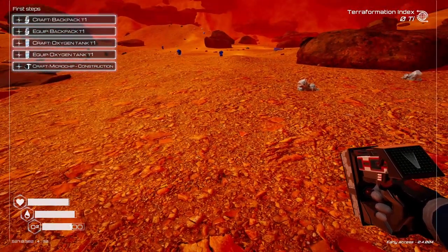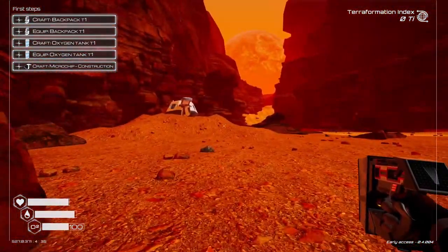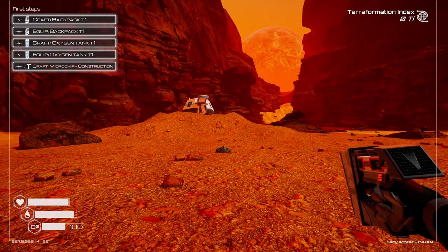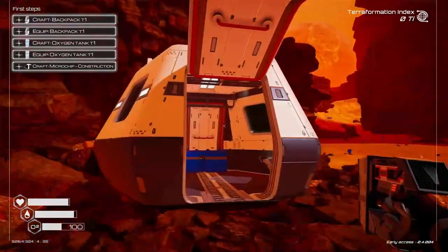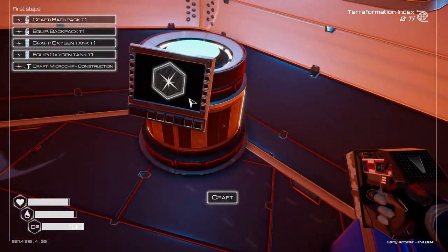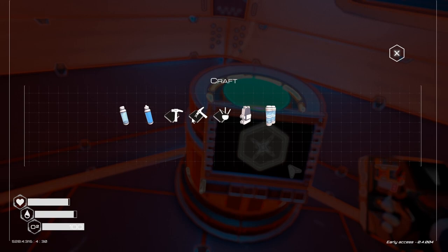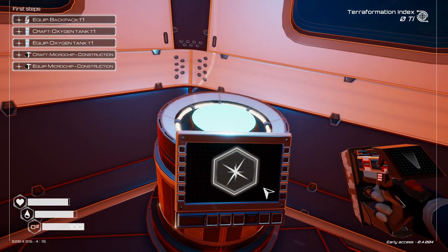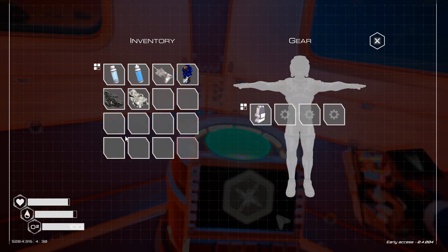We need to craft a backpack. Let's go inside the pod — this is the crafting station, left click to access it. We need to craft a backpack; we've got the two iron because we just gathered that. And we can put the backpack on — see, that gives us a couple extra spaces.